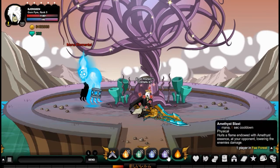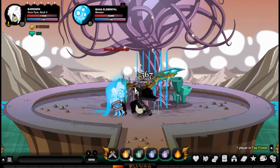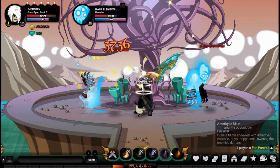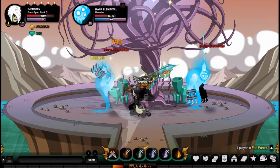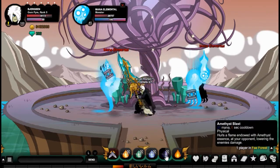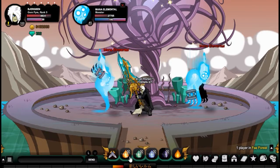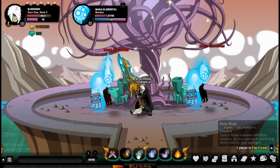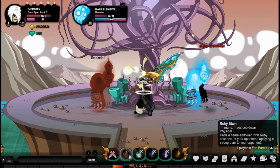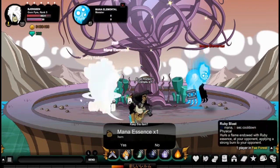The last skill is called Amazus Blast. What it does is lower your enemy's damage output. You can see it deals around 300 damage itself, and once applied, it lowers the enemy's damage by around 20 or so. It's really good against small mobs or when you're farming and you don't want to take a lot of damage.